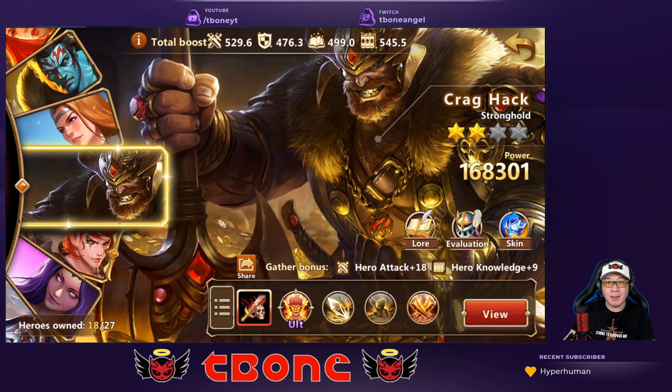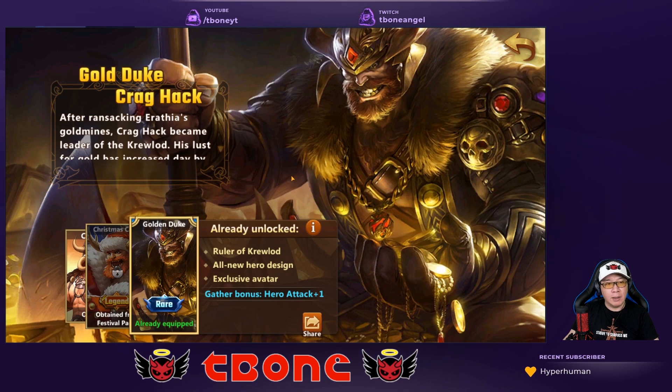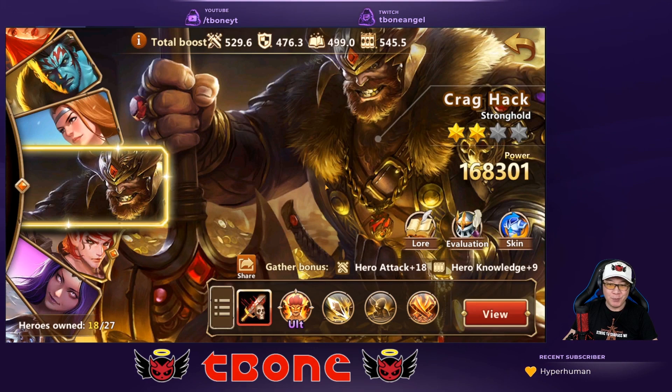Hey, what's up guys, this is T-Bone here and welcome to another episode of Playing Era Chaos. Today I'm going to be focusing on the hero lore for Crack Hack. Let's take a look at the skin. The skin that you can unlock here is called the Gold Duke, and if you unlock it you'll get a bonus of hero attack plus one, which is pretty good. The skin actually looks really, really cool.